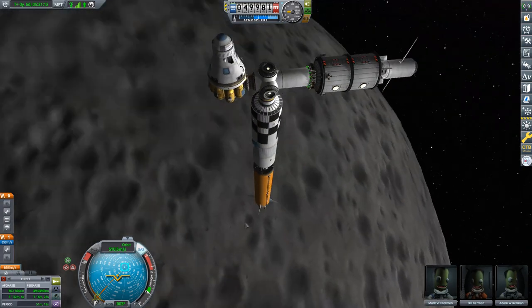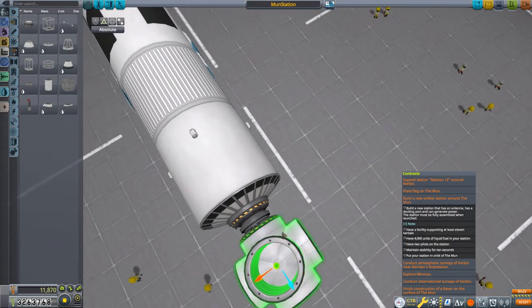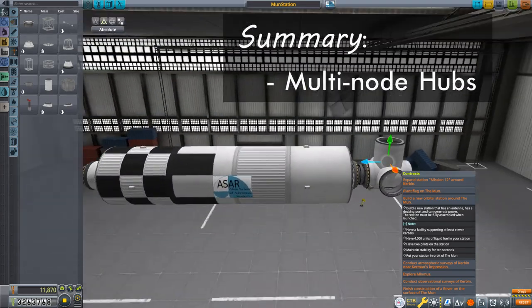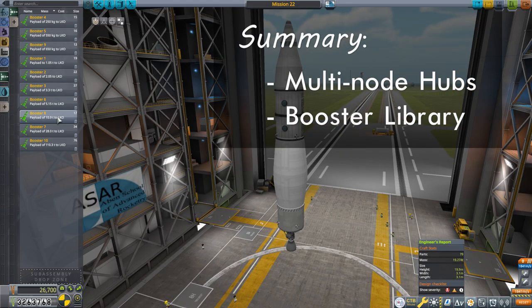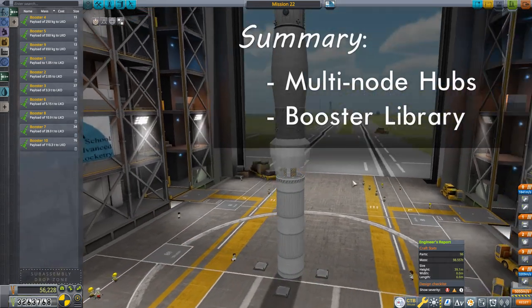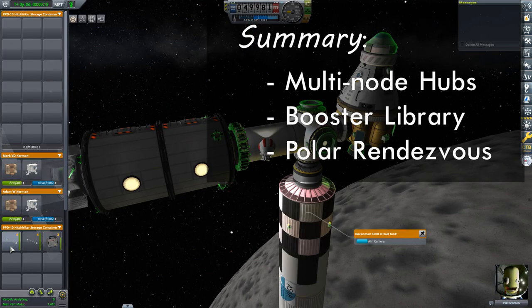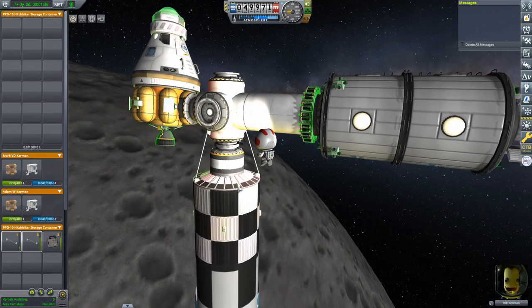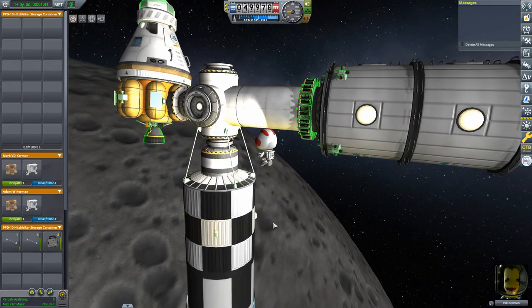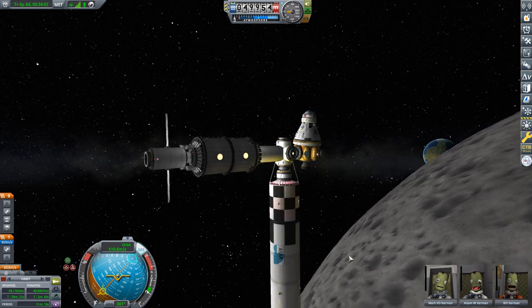As Mark, Bill, and Adam get used to their new home, here are the main takeaways from this episode. During the build, I showed you how to use structural fuselages to construct a multi-node hub — you can do much the same with structural girders. I also showed you how to use the sub-assembly feature to create a booster library, which can significantly cut down on build times. We then looked at performing rendezvous with an object in a polar orbit about the moon using two techniques: one that minimizes fuel use and one that minimizes time. Finally, I had Bill EVA and shore up the docking port connection to the fuel module with a handful of struts — docking ports tend to be wobbly and this makes the station more rigid. In the next video, I'll be returning to my Minmus base to construct a fully functional rover out of the parts I brought there. I hope to see you then.